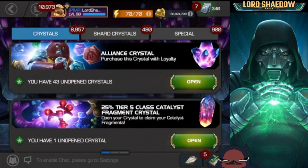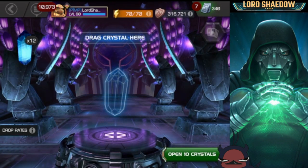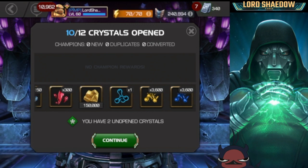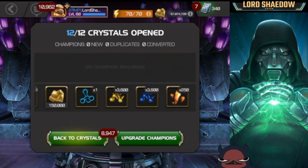We're going to open up these gifting crystals — just some regular ones first. We'll pop them all. T1 alpha, 300 five-star shards — not bad at all. Let's open up these last two. Yeah, not too terrible.